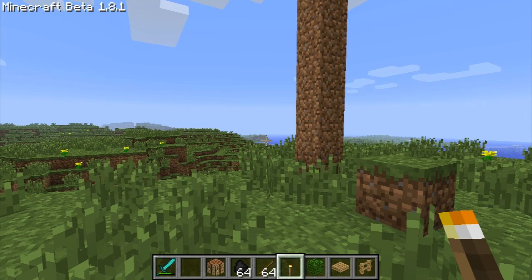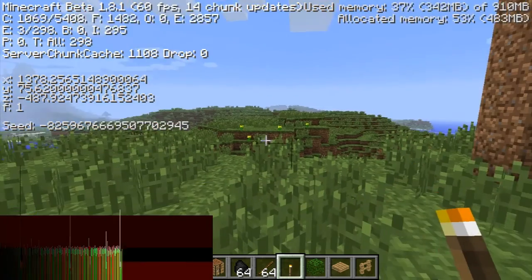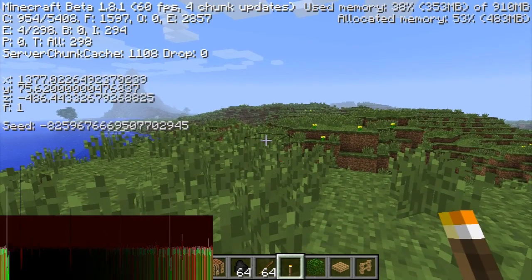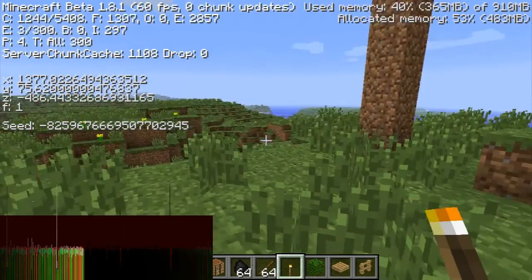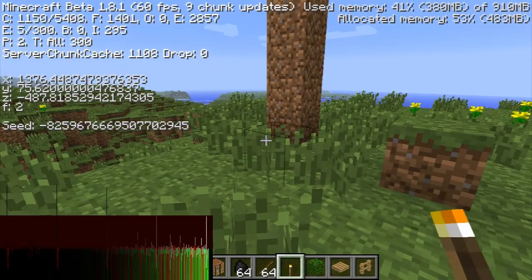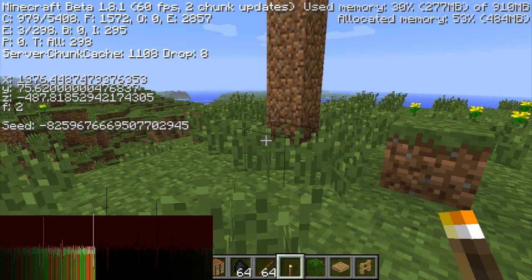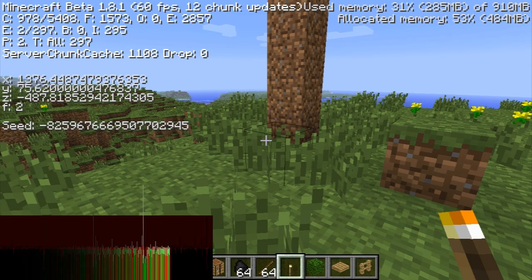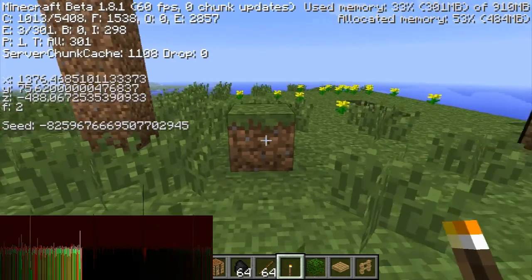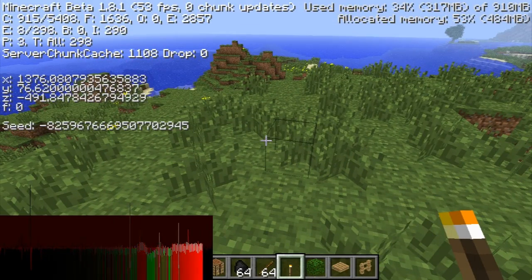Now I'm going to go over the debug menu, which is F3 if you don't know. You now have the seed, which is below your player position on the left next to your XYZF. If you use this seed — everything I've done in my videos has been on this world, I believe. You can look it up on GameFAQs, or just type in 'Stronghold Minecraft world seed' and you'll get a GameFAQs result — the seed will be there along with coordinates to the locations of that stuff.